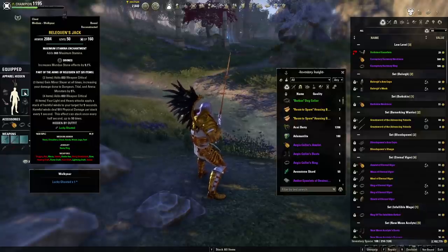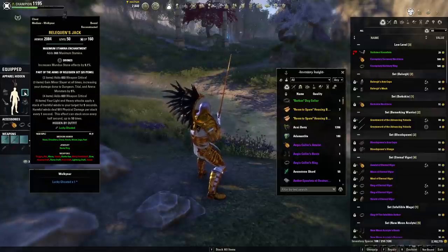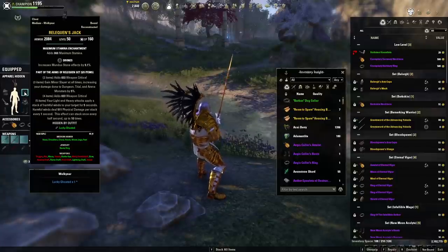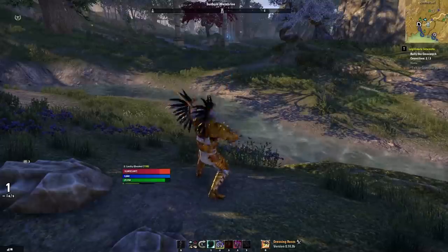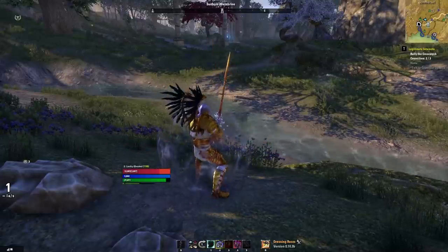Light attacking is very important in this game, so the best course of action is just to buckle up and get good at it. Just remember to left-click right before you press an ability every time you press an ability. Light attack, ability. Light attack, ability. Just like that — now you're weaving.